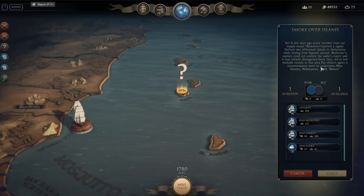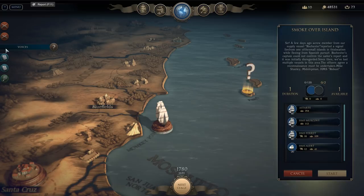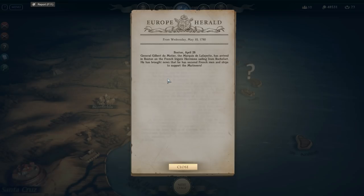That's actually another available mission — it looks like we can send a recon mission. We want to be careful with that one since we don't know exactly what we're getting into. Those question marks are missions where we don't know what they are exactly. General Gilbert du Motier, Marquis de Lafayette, has arrived in Boston on the French frigate Hermione, sailing from Rochefort. He has brought news that he has secured French men and ships to support the mutineers — guns and ships, and so the balance shifts.